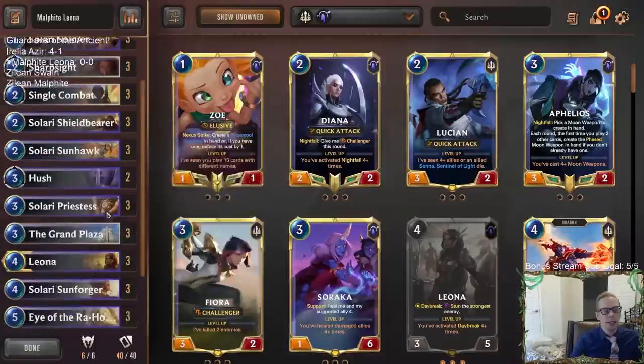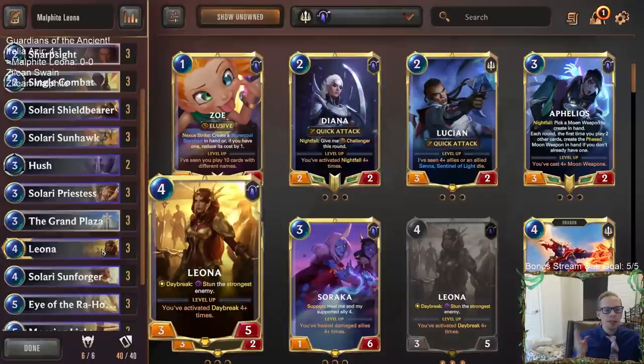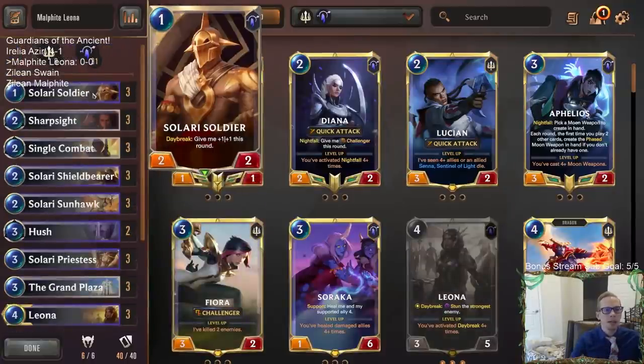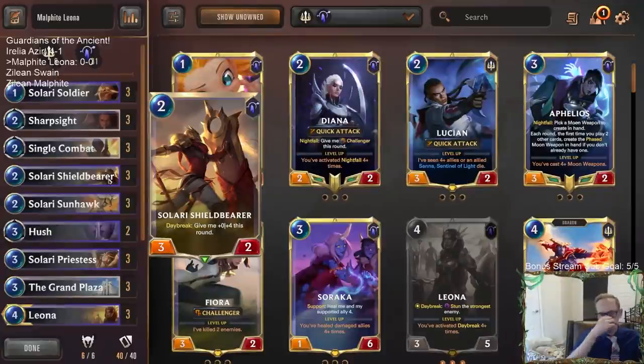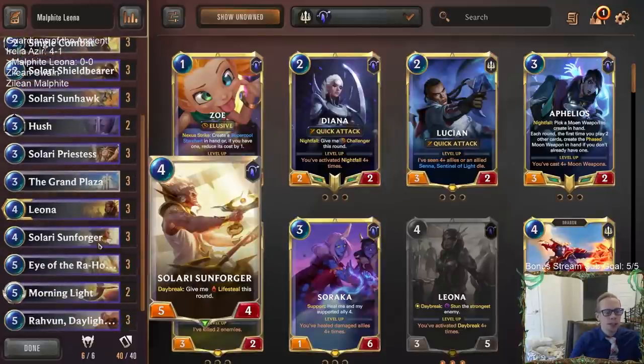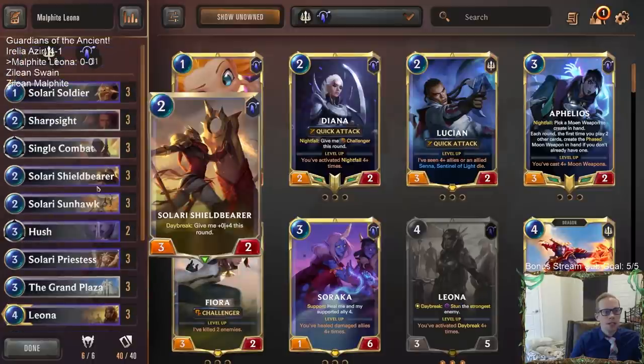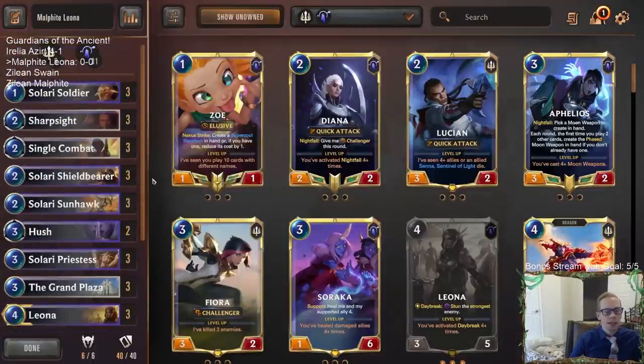The Daybreak cards before this new expansion were pretty good at playing defense and playing to the board. You have a one-mana card that can be a 3/3 with Daybreak, a two-mana card, the 3/6, Solari Priestess is always good with Invoke, Leona is a 3/5, and you even had the Sunforger — all pretty good-sized bodies. But none of these things have keywords, so they're all just kind of vanilla units.